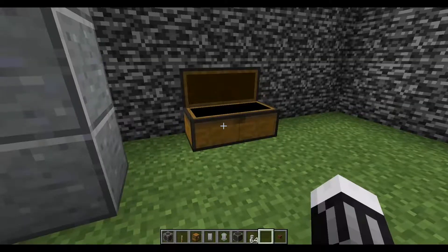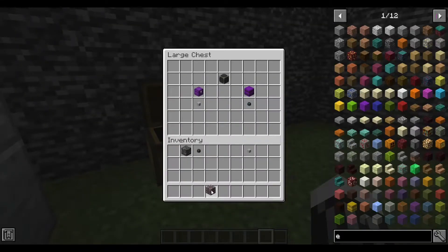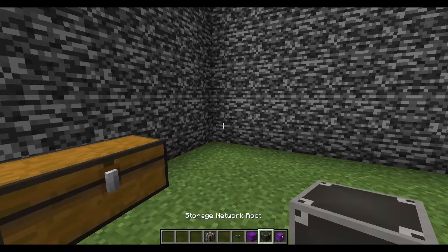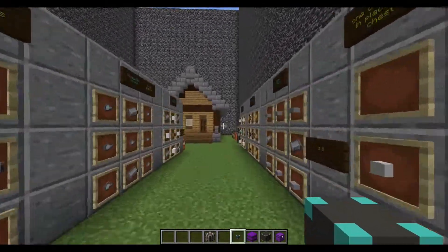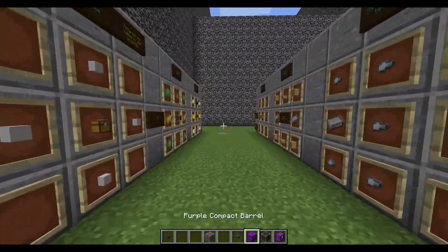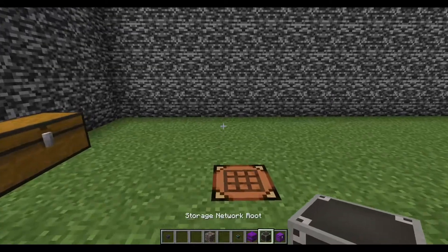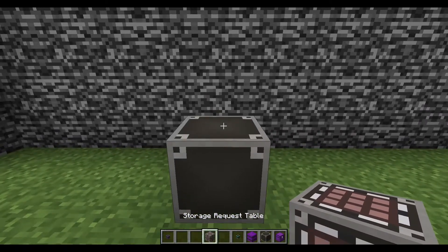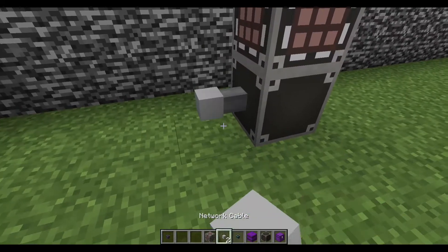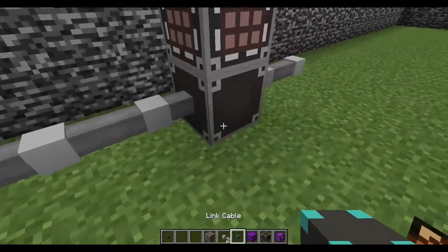Now we'll set up a network with compact storage. You need some type of storage like a chest or barrel, and the storage network root — put that down first. I always put the storage request table on top. Then you take a network cable off any side of the root, and connect link cables from there to your chests.